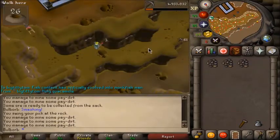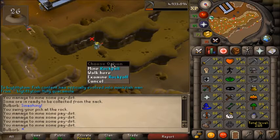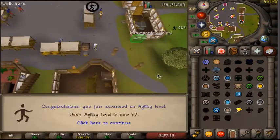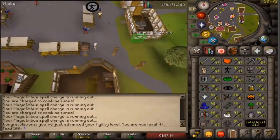I've been AFK-ing a lot of mining lately while I train up my fishing account, and I'm actually 89 mining now. I think the last time I updated it was like 86, so I got about three levels out of that — pretty good, and really AFK too. This is going to be 97 agility. It's still taking absolutely forever, but we're going to get there someday.